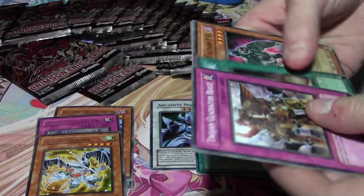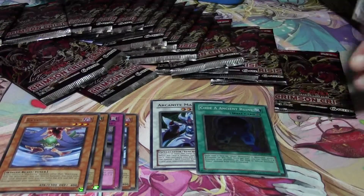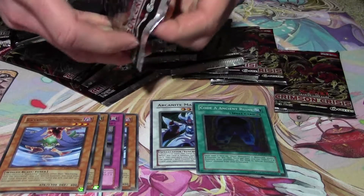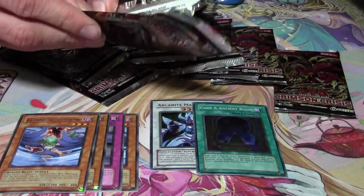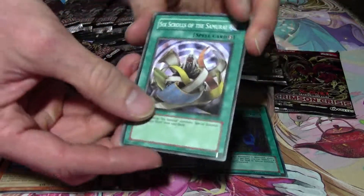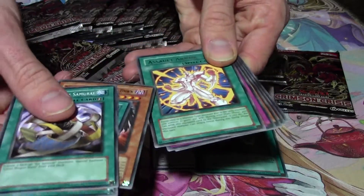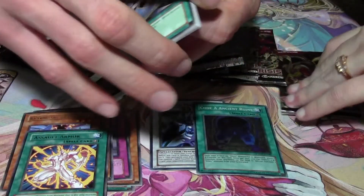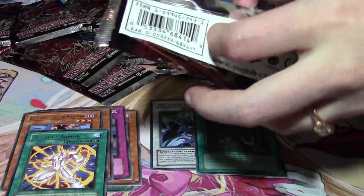I just bought $40 worth of Pokemon stuff because he made me clean out my closet — that's right. Hopefully we'll pull at least one secret rare out of here. So far we're doing not bad, we got two supers already. I imagine we'll pull probably the same ratio as a booster box. Six Scrolls Assault Overload, Sirocco, Assault Armor, Assault Slash, Spell Reactor — nice.